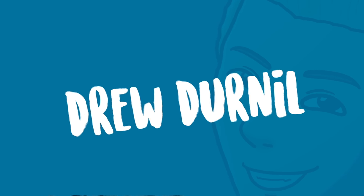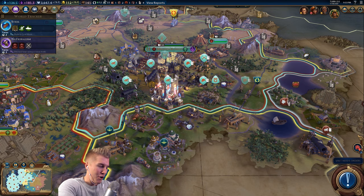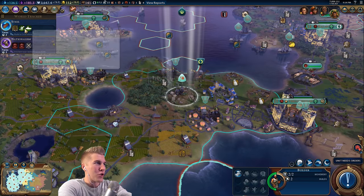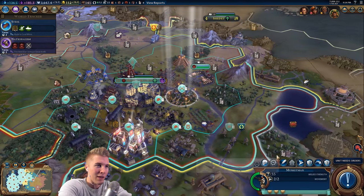My melee units are upgraded to infantry, and we are lining the border along one of the Egyptian fronts. I'm really hoping that this is where her capital is. We're about to find out as we approach our own Broadway. We had a bombardment unit sitting in our new wonder that we stole from the Congo in the last video. There are two more turns for artillery, but I don't think we're going to wait that long because we don't have the economy for it anyway.